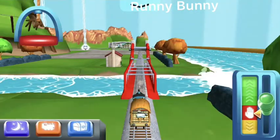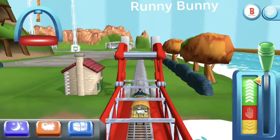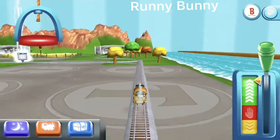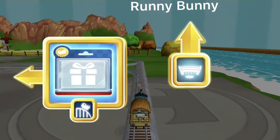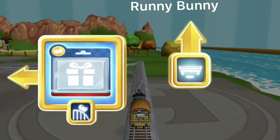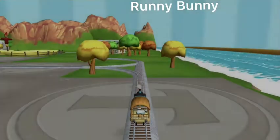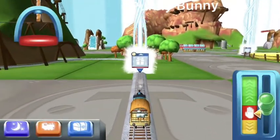All of the engines are excited to help, so make sure you change engines often. Choose a direction. Forward leads to Tidmouth Sheds. Left leads to the Crazy Coaster Mountain. Next stop, Crazy Coaster Mountain. Excellent!